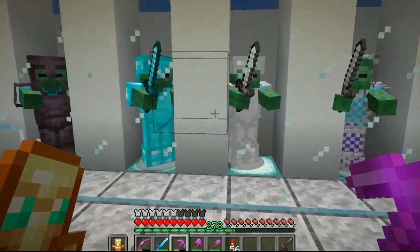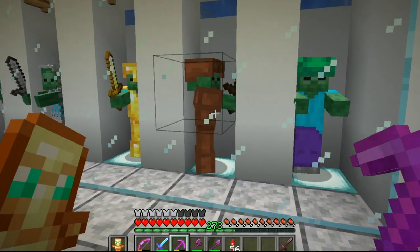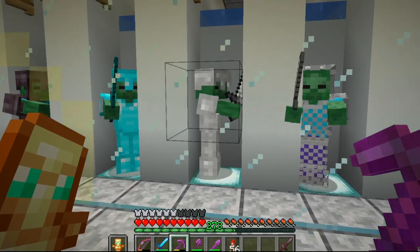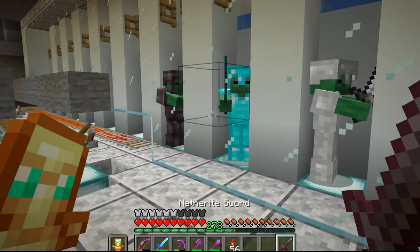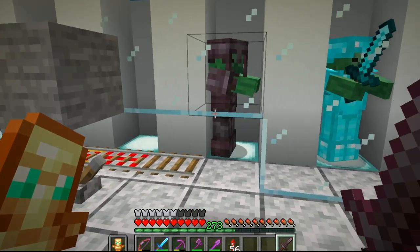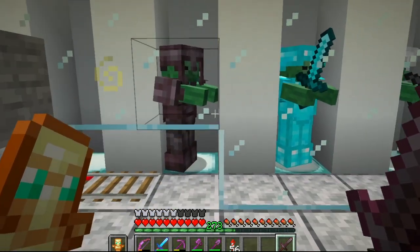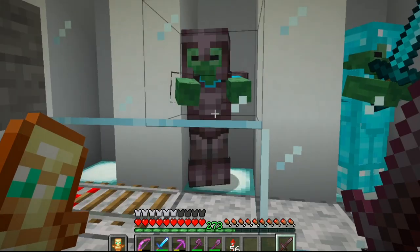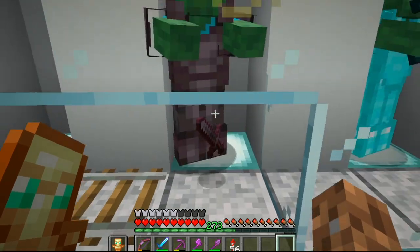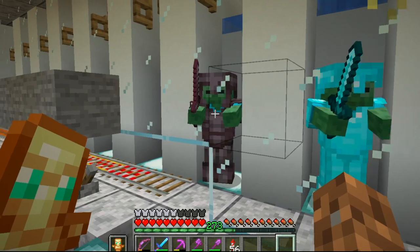The zombies are in place now too, and thus far they are all right handed. If we give them swords to match their armor then we will end up having to give a netherite one too, so it's a good thing that I got the extra ancient debris. The irony is not lost on me that I will be giving this guy a better sword than what I technically have myself. Alright, here you go. It would be the ultimate troll if this guy ends up being left handed. This is a good looking bunch — time to go get the rest of them.